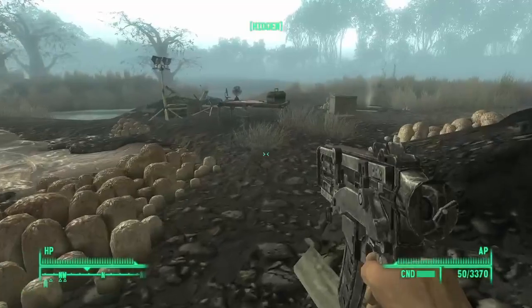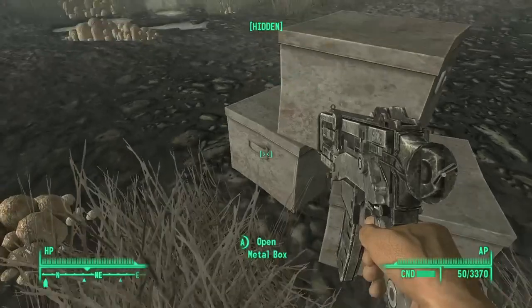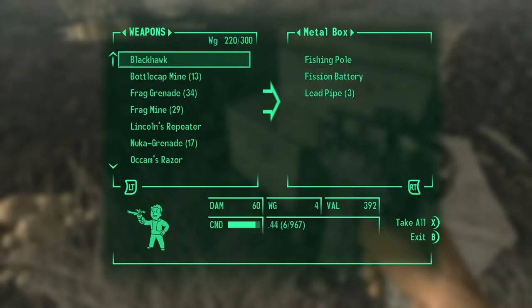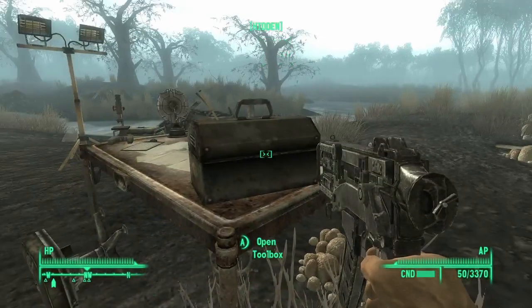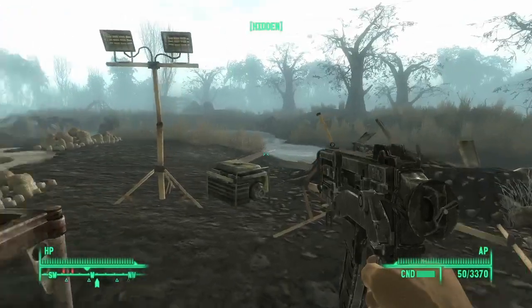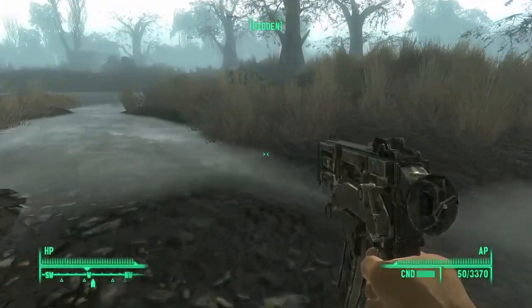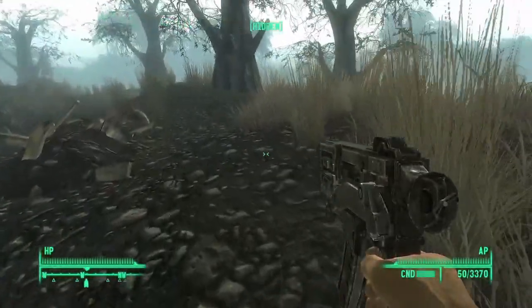We can go around the swamp area here maybe. We'll take a sensor module, we don't need efficient battery. The goon squad's over there, that's where we're going. This looks pretty shallow right here - probably not a good idea but we're gonna go this way because there is a discoverable location right here.